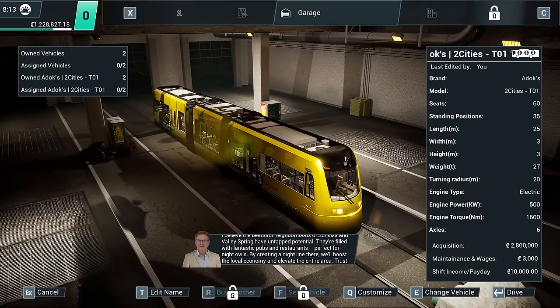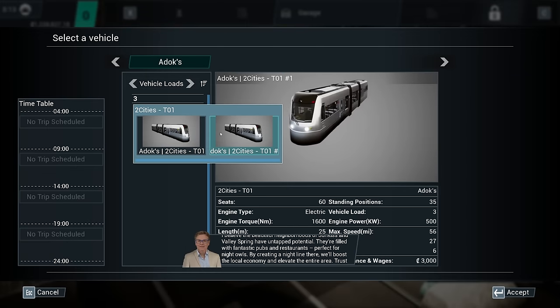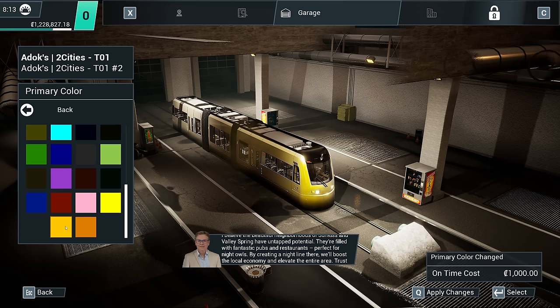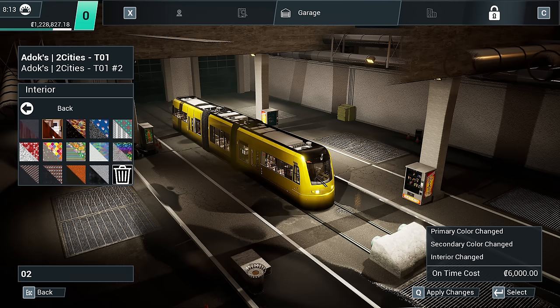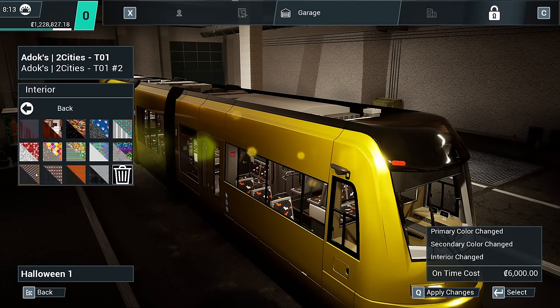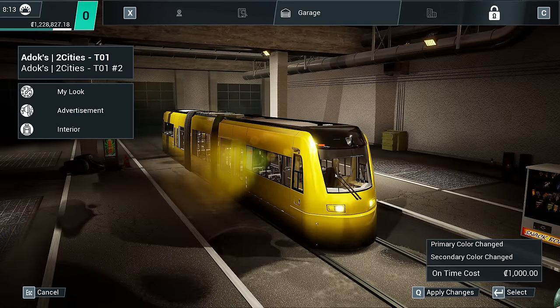Ted has a brilliant idea for kicking off the new advertising campaign in the neighbourhoods of Sunkiss and Valley Spring — they have untapped potential, filled with fantastic pubs and restaurants, perfect for night owls. By creating a line there we'll boost the economy and elevate the area. We've even got the exact same interiors and the Halloween pumpkins as well — it's literally the same game. You can't describe it as anything other than a cash grab.